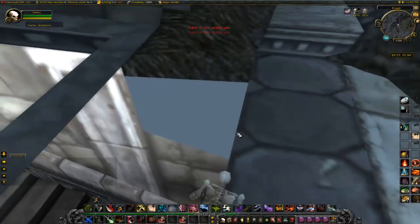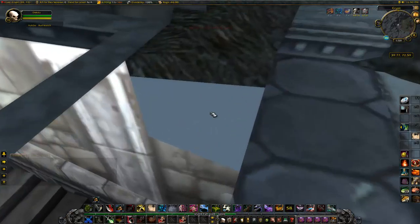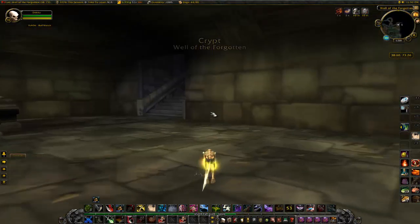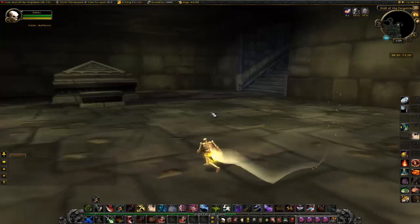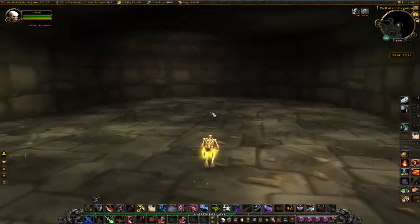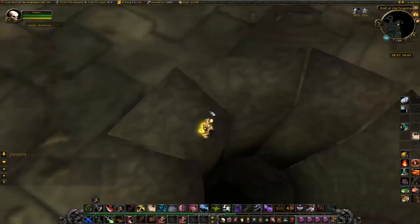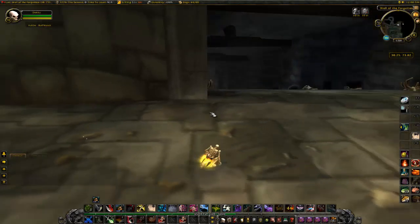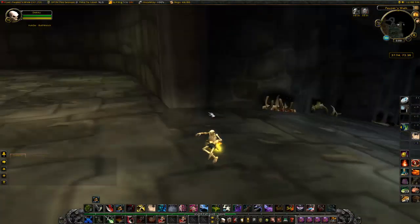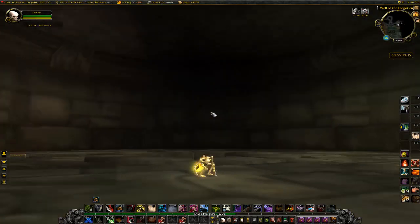Now activate your sprint and go through the gap. And here you are — it might take a few tries, but here you are in Karazhan Crypts in the Well of the Forgotten. Right over here is the Well of the Forgotten. I'm not going to go too much into exploring it — I'll leave that up to you. Remember to like, comment, and subscribe if you liked the video. Have fun.